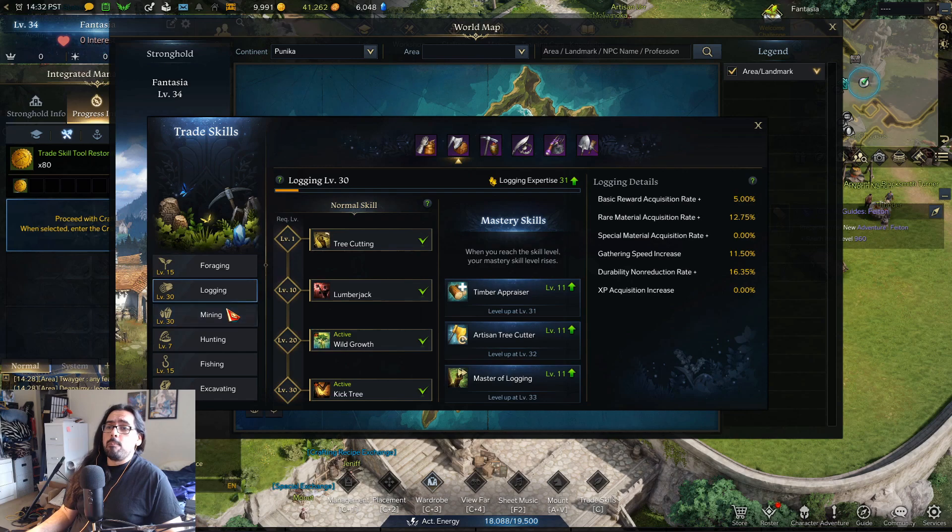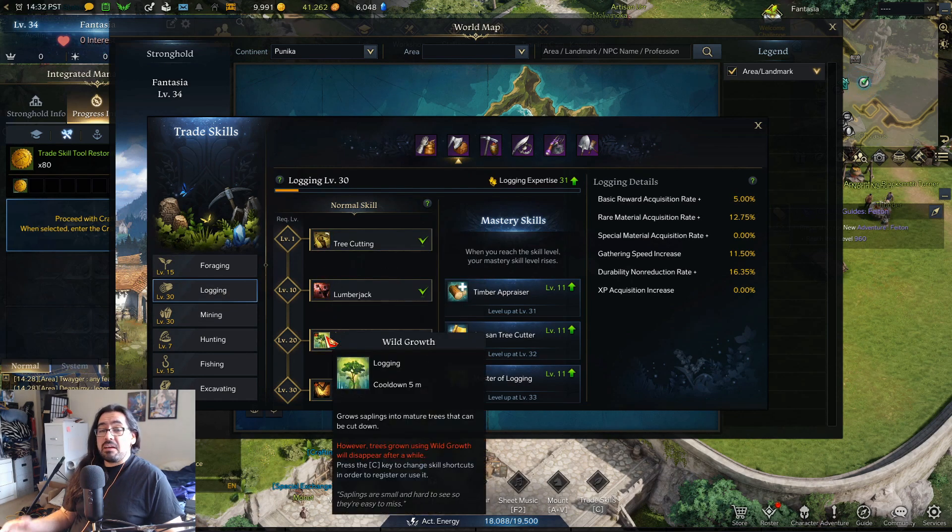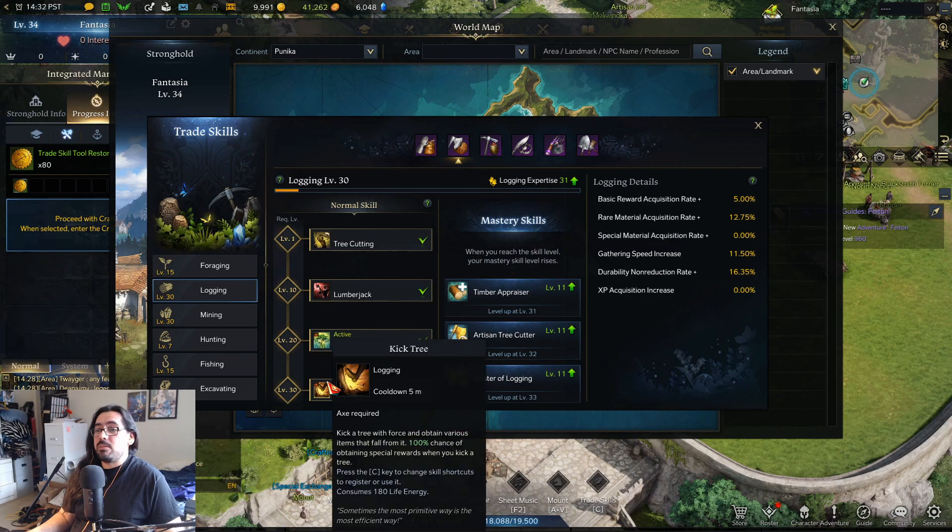Now just quickly talking about the skills. Most of the skills are kind of 'eh' for logging. Wild Growth lets you grow little saplings and there's a chance they'll grow into a normal tree or a big tree. It's okay — it's a five minute cooldown, it doesn't cost any energy or anything. It's not that big of a deal.